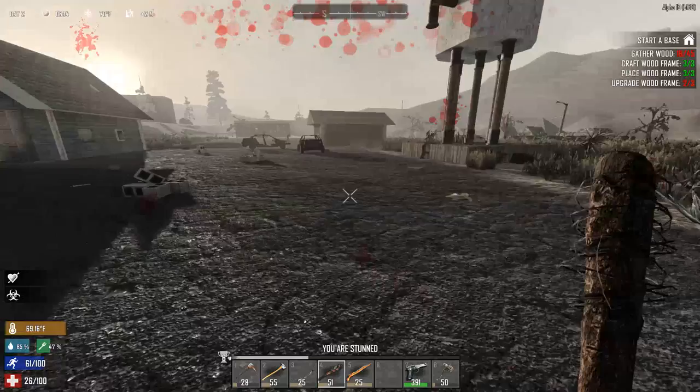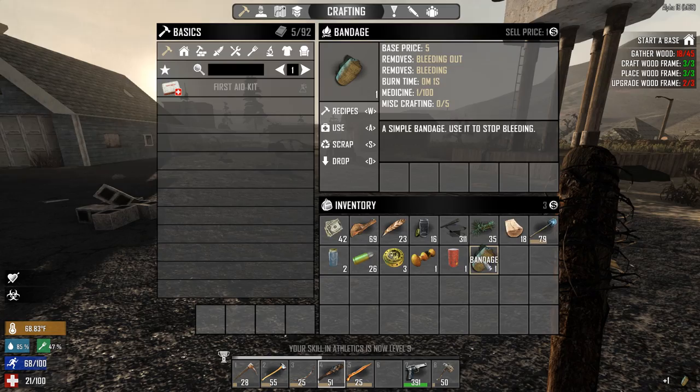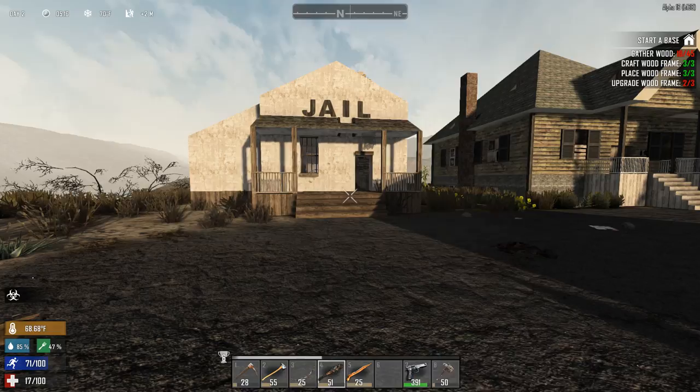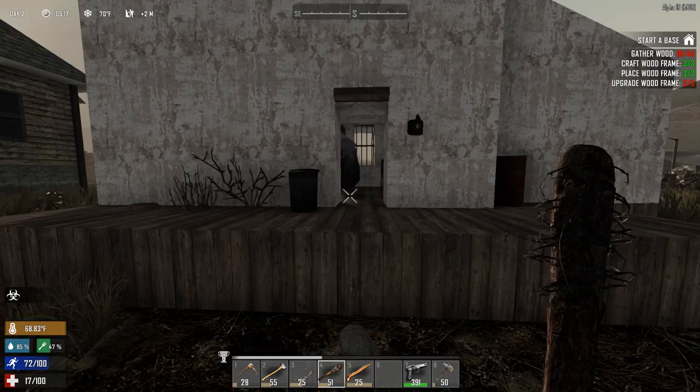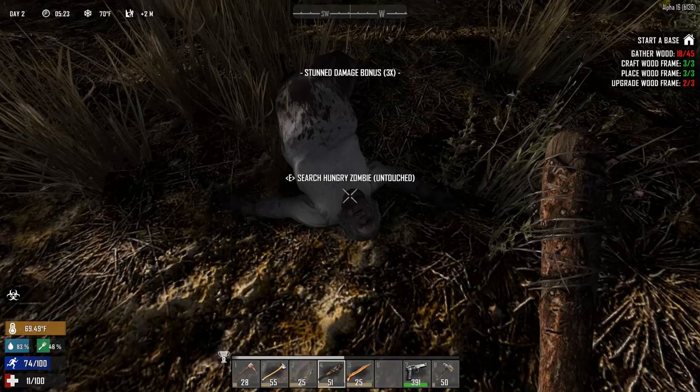Whoa, I'm bleeding a lot! I messed up. Do I have a bandage? Craft one ASAP - use it, there we go. 70 HP - god damn, why did you do that? It's a fat lady, I didn't expect that. Fat ladies have good loot.